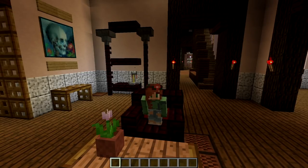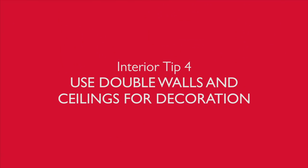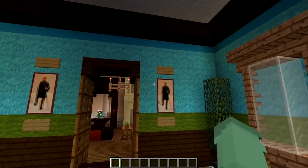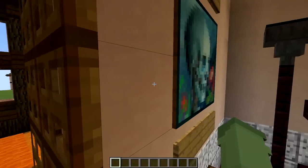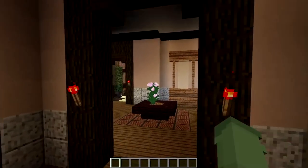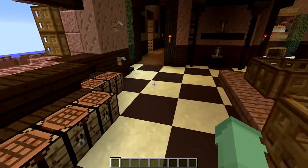Now that you have lighting, divided rooms, and a sense of purpose, tip number four is about walls and ceilings. Each room has different colored walls and ceilings, which the builder achieved using double-thick walls. This allows a wallpaper change from room to room, giving each space an amazing, distinct feel. In the kitchen, they've also changed the flooring type and added a nice stair divide.